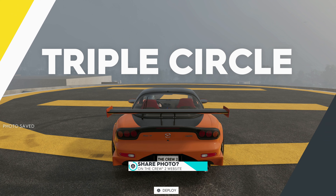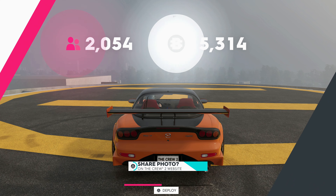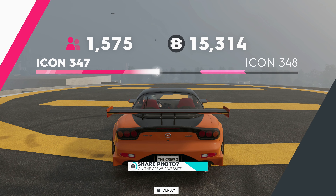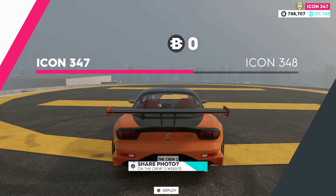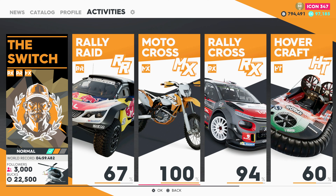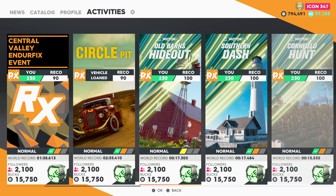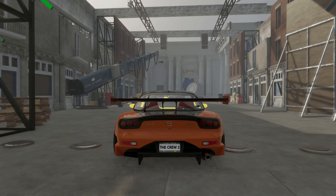I'm not saying start them up from here. Whenever you're driving around, in the middle of your screen you'll just see something that pops up that says photo of something. All you have to do is click triangle or Y to accept it, and then you'll just have to take a picture and you will get the money literally in like 10 seconds. For example, here's one called Triple Circle — it says using a Mazda RX-7 drift vehicle, perform a donut between the two helicopter platforms at Miami Airport. So I decided to pin the event and now I'm going to head on over there, grab my RX-7, and take the picture.